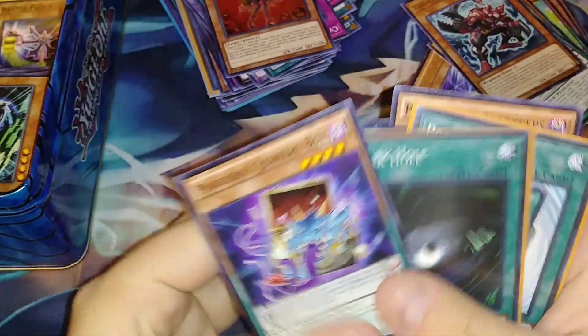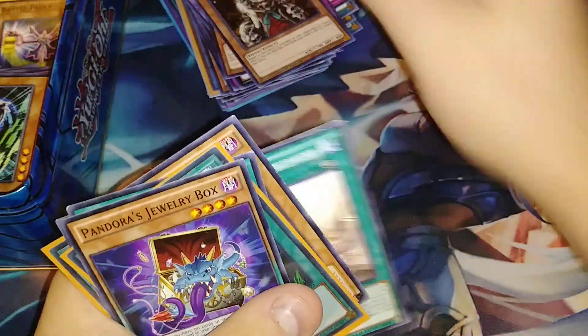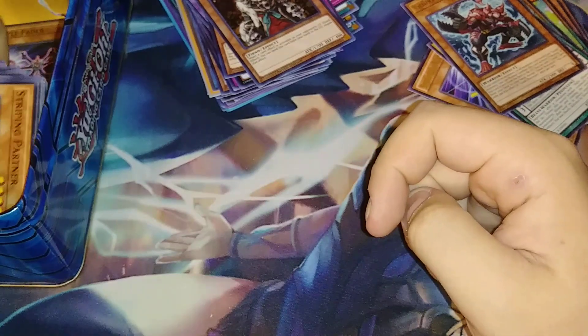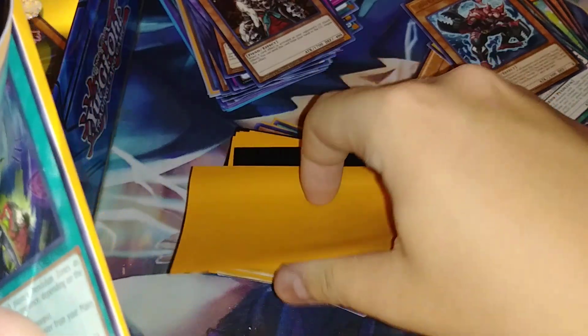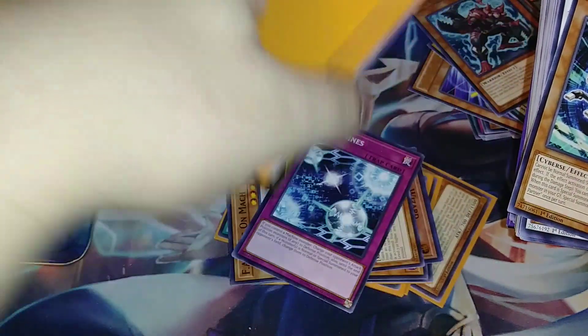Just some more random stuff — Skull Meister. Maybe we'll pull a Solemn Strike out of there, because if we found a Skull Meister, maybe there'll be a Solemn Strike or Solemn in here. I see some Vendread stuff — this is like a deck right there, like that's actually a legit deck. Maybe there'll be something really crazy in that deck, we're going to save that for in a minute.